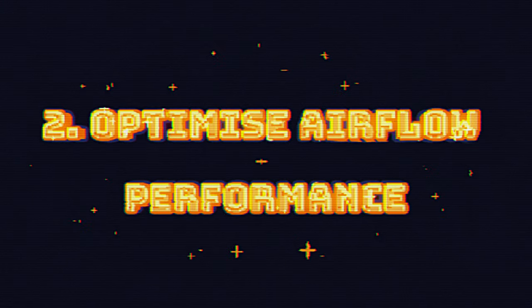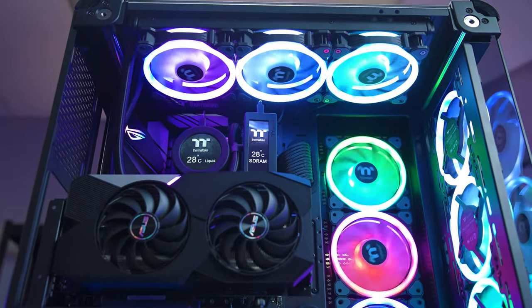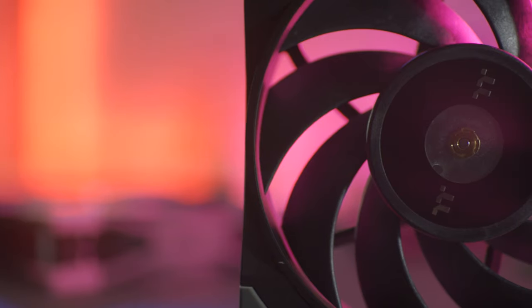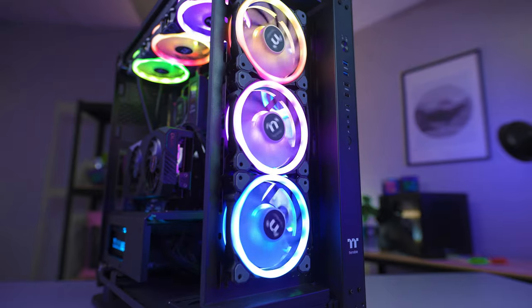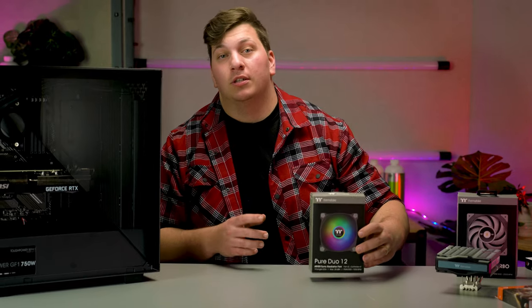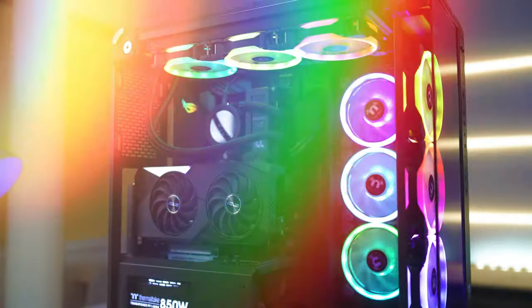Number two: optimize your airflow performance. Typically most pre-builds come with a rear exhaust fan at minimum, and the more you spend the likelihood of additional fans being included is high — but those additional fans don't always mean they're great performing fans. Fans come in all sorts of designs, but my preference is Thermaltake's non-RGB Tough Fan models. They're incredibly quiet with great airflow, amazing on radiators and as case fans. If you prefer RGB, just pay attention to their intended purpose, as some fans are made for case use and others are made for radiators.